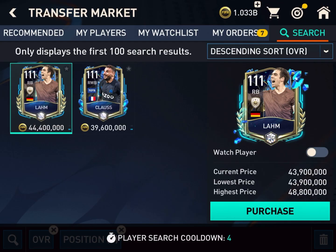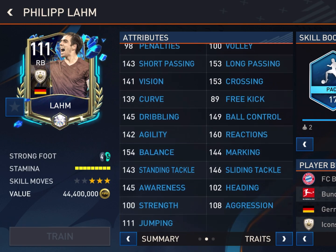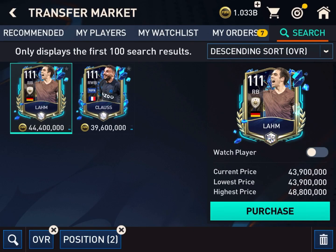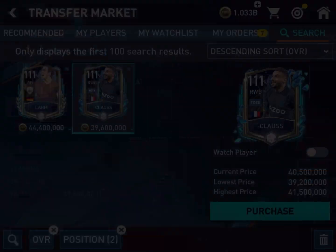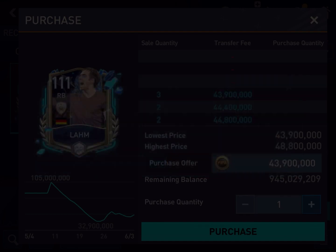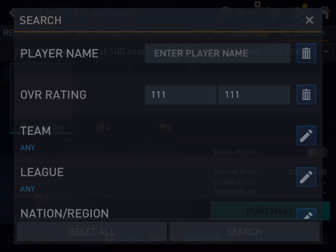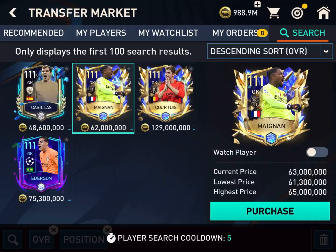Let's check this Lahm card: 134 pace, 138 defending with marking and standing tackle, very good, attack work rate high and defense work rate high. Jonathan Claus also has both high, but I think I am going for Philipp Lahm at 43.9 million — another world champion, a true legend, a gentleman on and off the field. Let's go for the goalkeeper. I should go for Casillas but EA nerfs Casillas every time, so I am going for Mike — Courtois is too costly, I don't want to spend 129 for a goalkeeper. Let's put in 61.3 million coins in the bid.